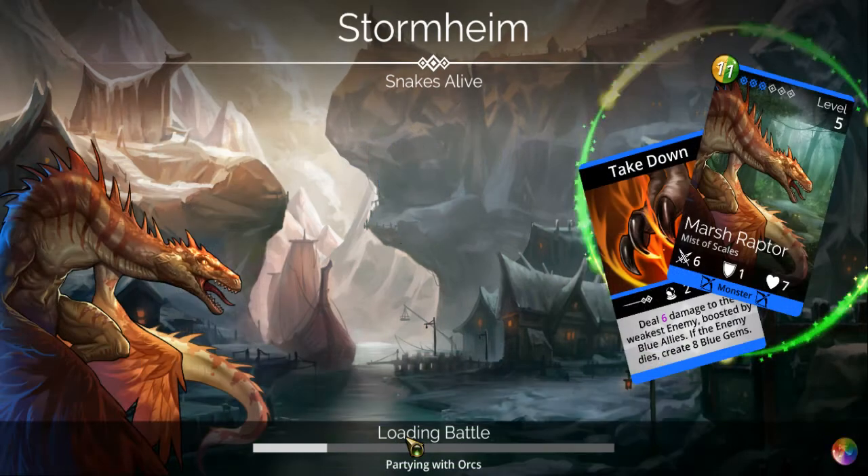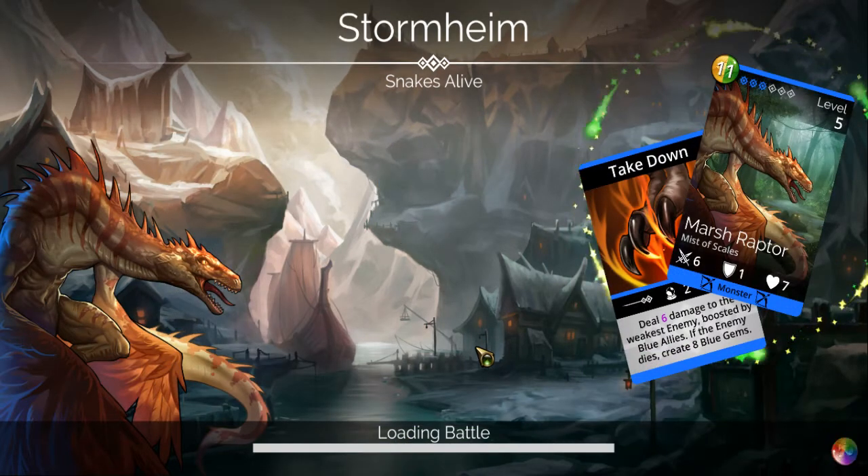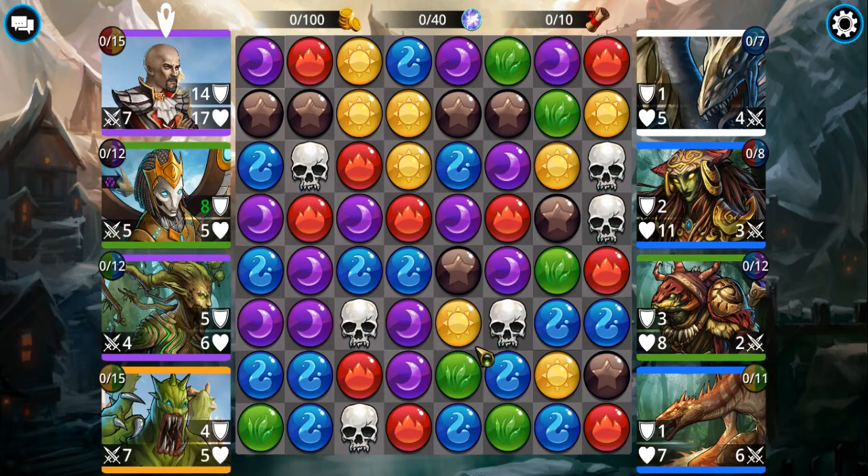The way this works: each gem color corresponds to a type of mana. Each character in this game — they call it a troop, but I call it a character — has a certain type of mana requirement. Like this guy here needs red and yellow, this girl here needs brown and purple, and others need green and blue, or yellow and green. Removing a matching three or more of those colors gives you that much mana for the appropriate character.